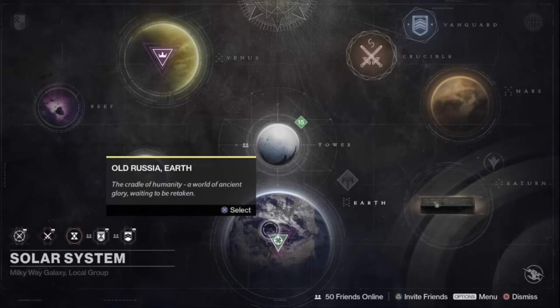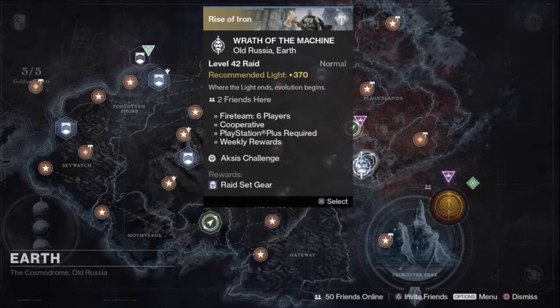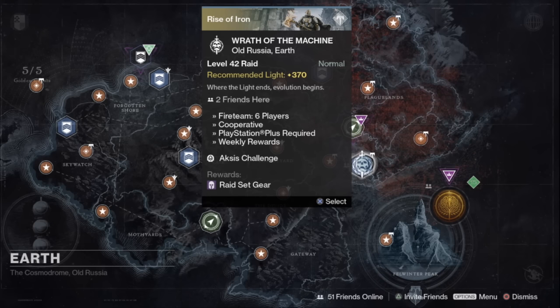Let's go over to the raid. This week we've got the Axis Challenge mode in Wrath of the Machine. With the Axis Challenge mode, every single time Axis teleports you have to slam the empowerment down on the back — there's a light that comes up on one of the three back plates shooting a red light. Slam that to supercharge all the Guardians and give everyone their supers back. This will net you things like an extra roll for weapons, helmets, and the ship, which is the big item a lot of people want this week.